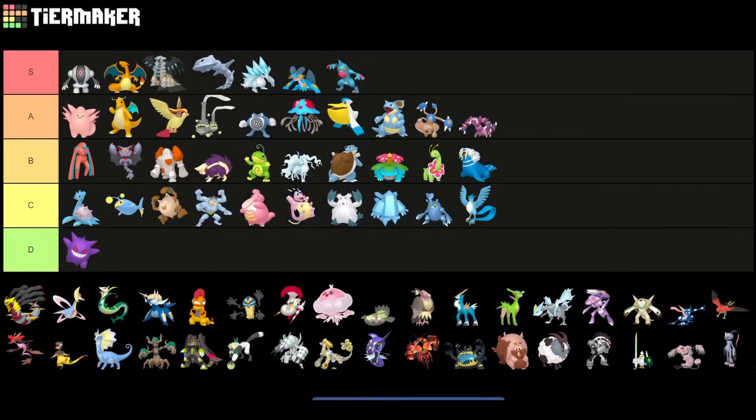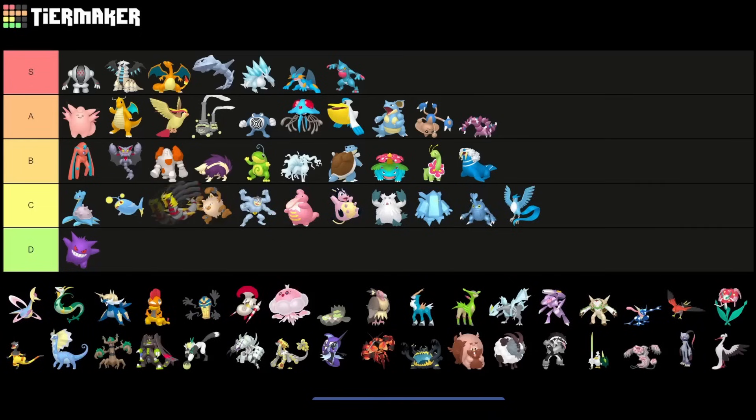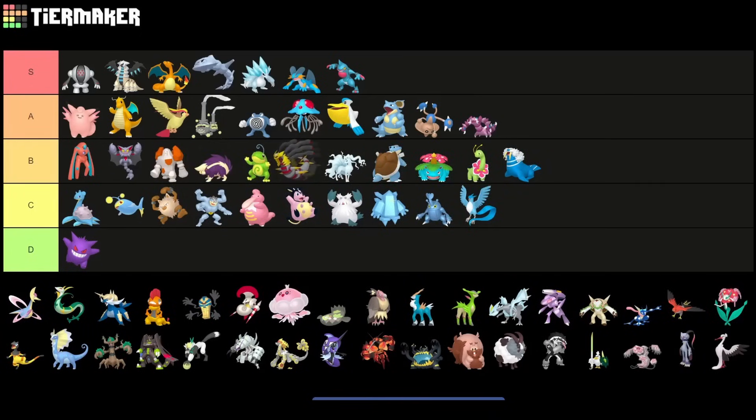No doubt about it — Giratina Altered is S tier. It's just kind of even higher than that. It's a very strong pick right now and you cannot really argue against this Pokemon. Giratina Origin is also very decent, but just not as great as the Altered form, so I'd put it a little bit lower into B tier.